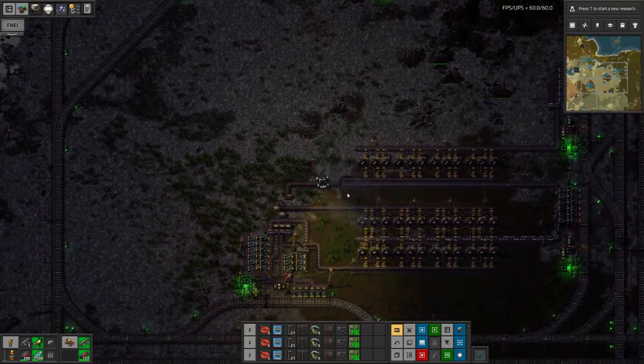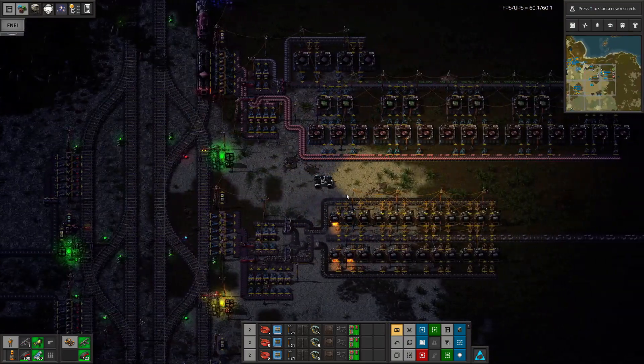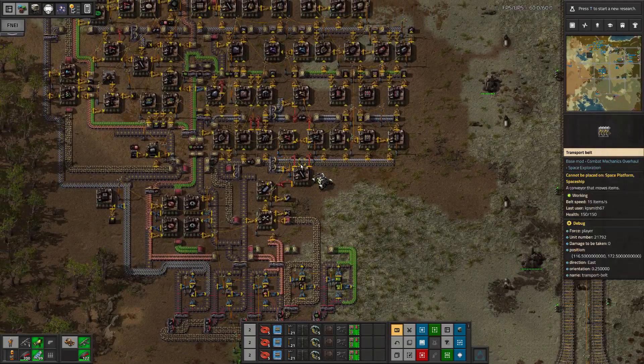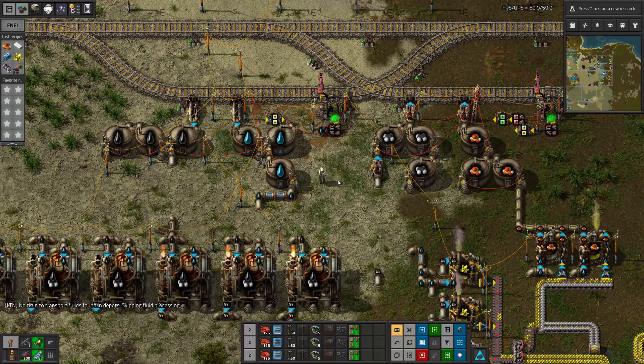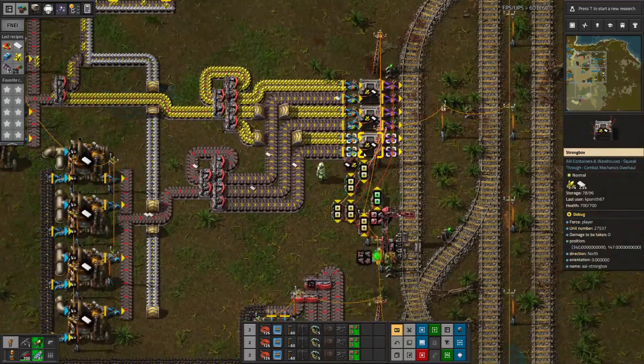Time to automate iron and steel, green chips and stone and copper, all on the LTN feeding my new mall. The LTN network has grown. Next comes oil with one stop to receive fluids and one stop to deliver them, and another stop for plastic and sulfur.